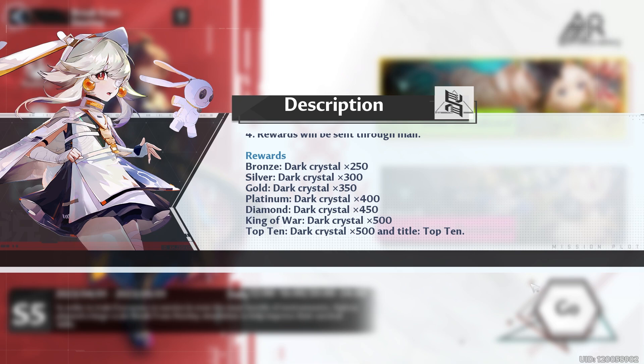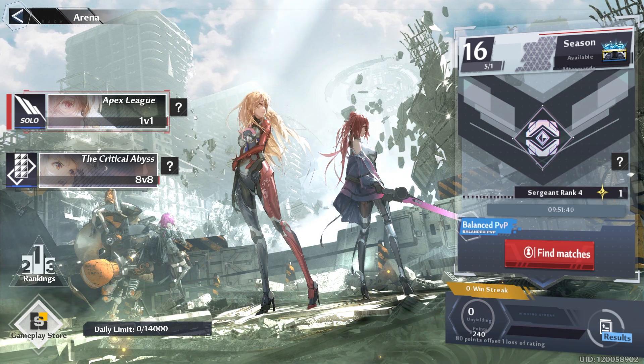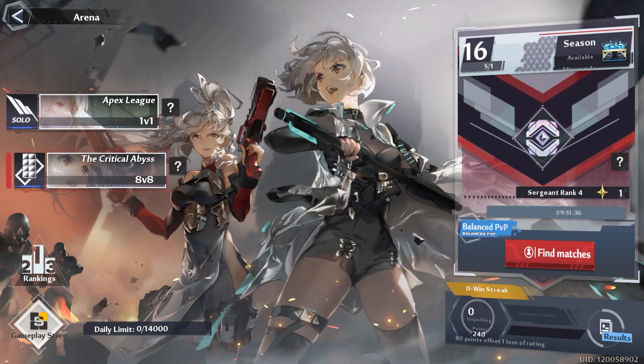Break from Destiny: you want to make sure you do this at least one time so that way you can get those easy 250 Dark Crystals. Arena: you can do Apex League or you can do Critical Abyss, especially if you're trying to reach Grand Marshal. So if you have a strong team of eight people, you might find it easier to climb up to Grand Marshal with them.